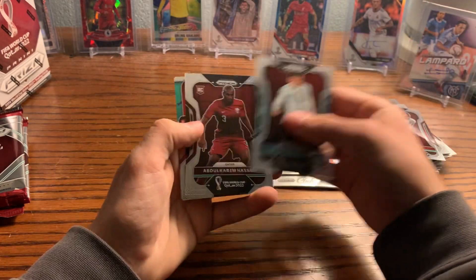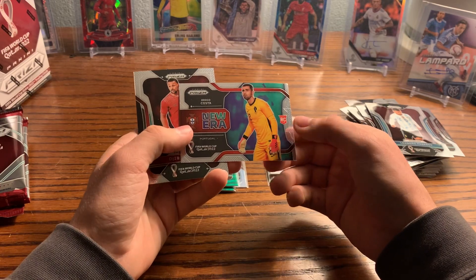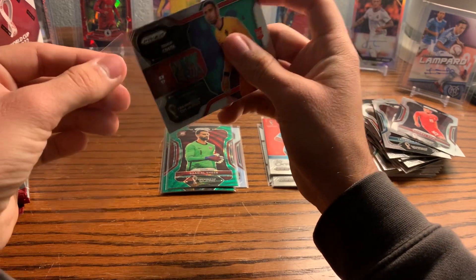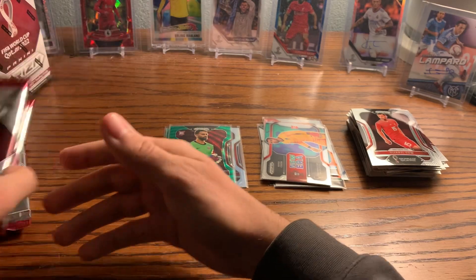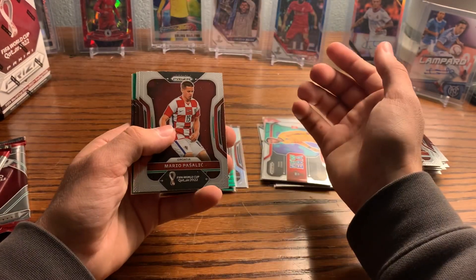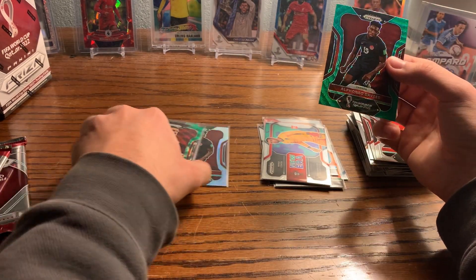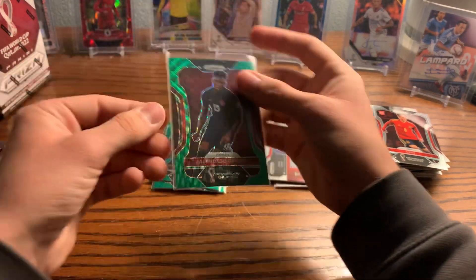Paredes, we got Hassan, and a New Era of Diogo Costa — goalkeeper for Portugal. I have Brazil winning this tournament. I think France will look good but they have key injuries, and I think the winner's curse is going to come back to get them at some point. Alphonso Davies — that's the second Alphonso Davies I got. Might as well go for the rainbow then. Green wave — nice looking card.